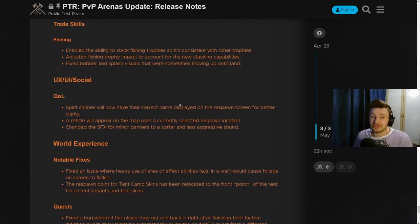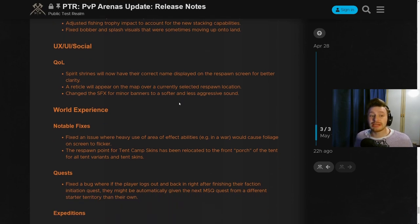For trade skills, they've done some changes to fishing — enabling the ability to stack fishing trophies so it's consistent with the other trade skill trophies. You weren't able to do that before, but now you can, so fishing is actually a little better.